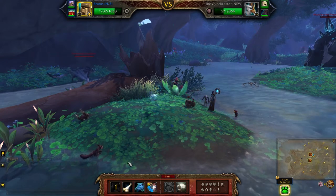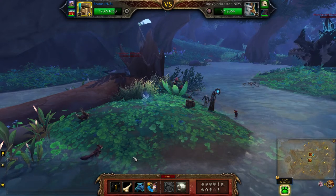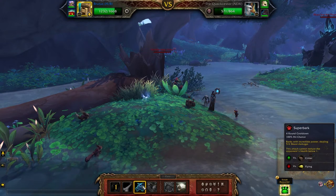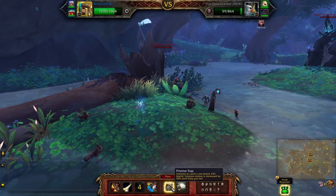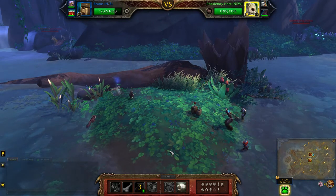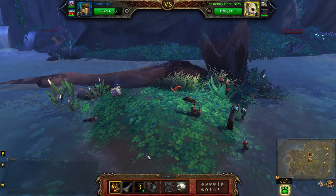If that's the case, you do want to make sure that you don't accidentally kill it. Use something with weakening blow, or super bark — in my case I am using super bark. Here we go, there we go, that's pretty low. And then just to finish him off.